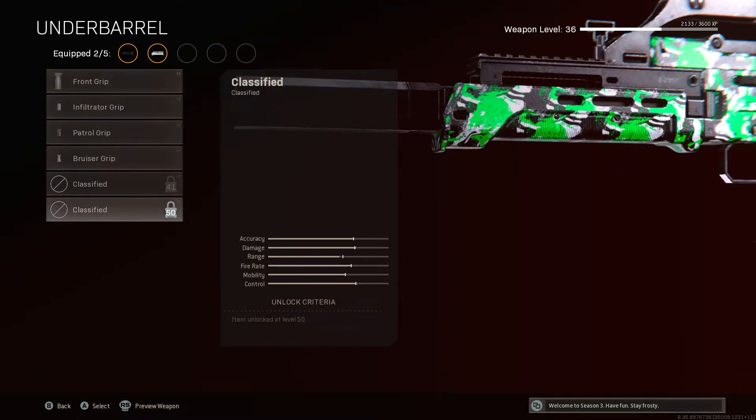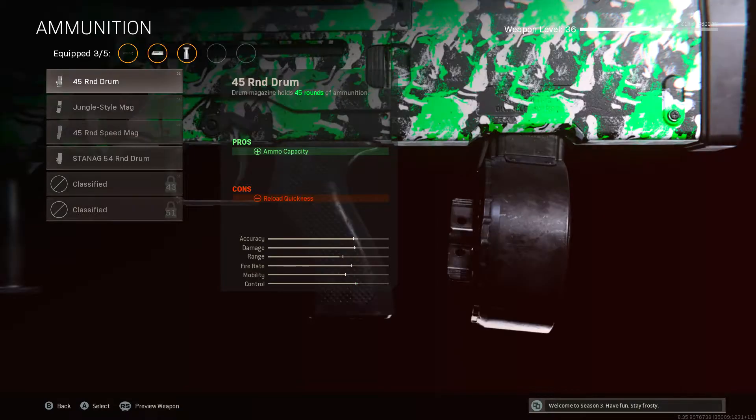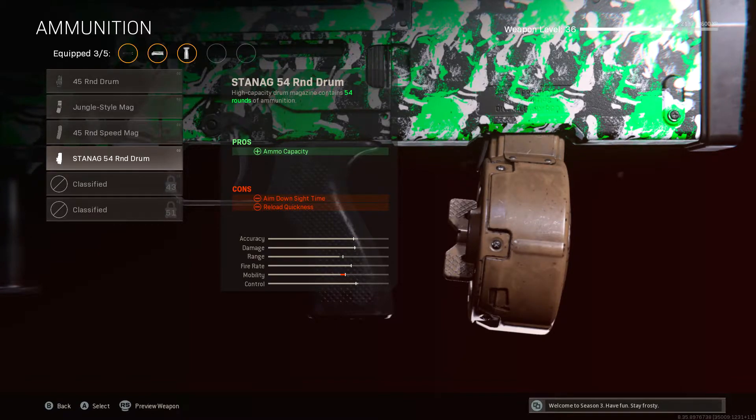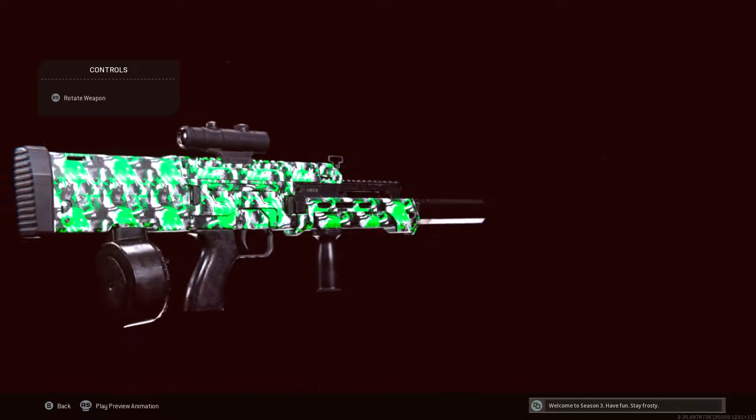I don't have the field agent foregrip unlocked yet, so I just used this one. I did the 45 round drum mag — you can do this drum mag, but it is gonna affect your ADS and reload quickness. And then I used this sight, and yeah, there's the gun for you guys. Enjoy the gameplay.